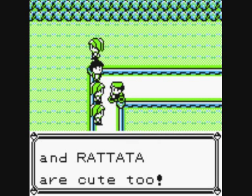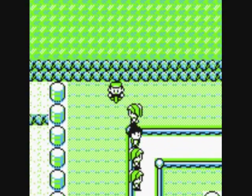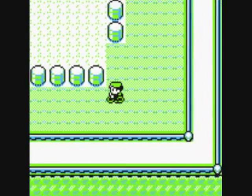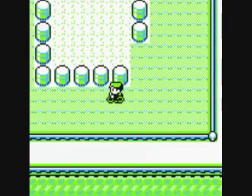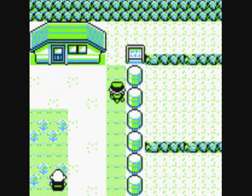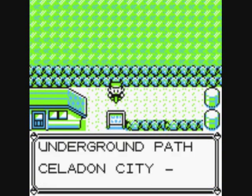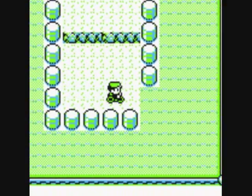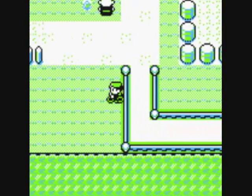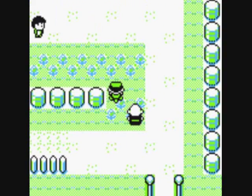Pidgey and Rattata are cute too. That's every one of those trainers done. Underground Path sign says: Celadon City and Lavender Town. Let's battle these two next.